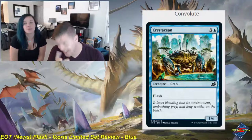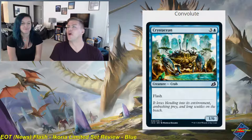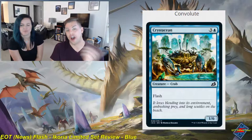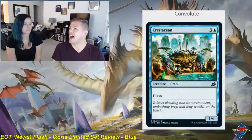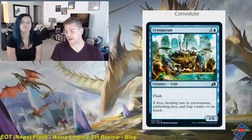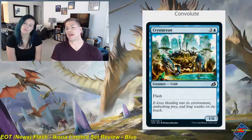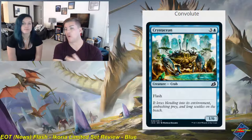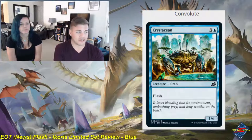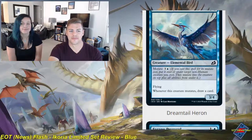Next is the Crustacean — three and a blue, creature, crab, common, with flash and a 1/6 body. Wishcoin Crab was basically this but a 2/5 without flash, and that card could end games. The Crustacean isn't quite that level — it's good to block with and that's about it. It's going to be good for the blue-black flash deck and pairs well with Capture Sphere. It's a 1.5, not terribly exciting.